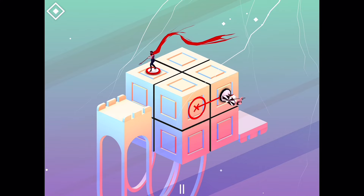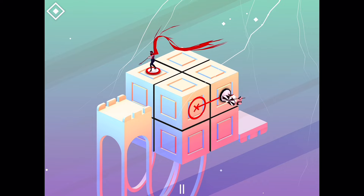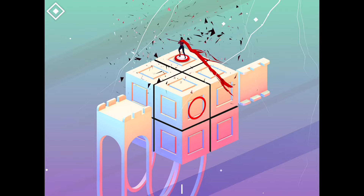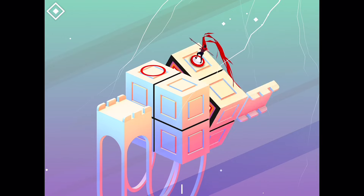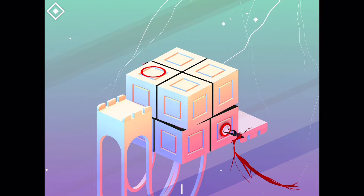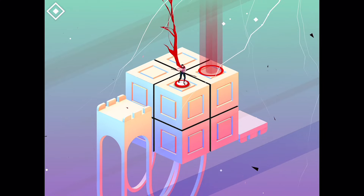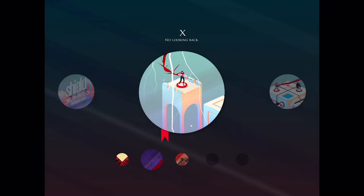Now if I move him right now — see he's attacking forward — if I move him this way he will kill me. So ideally you want to move here first, then move him, then attack. There's one more guy here somewhere. There he is. I don't want to be there while he's rotating. It gets more and more complicated as you go.